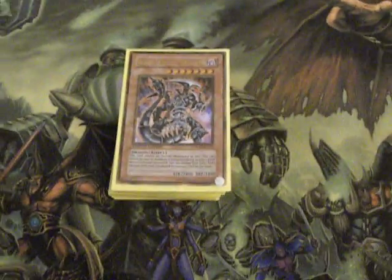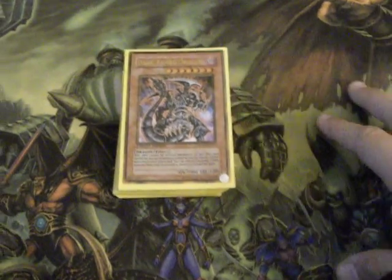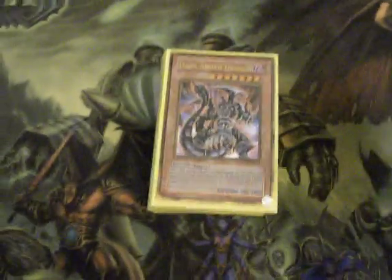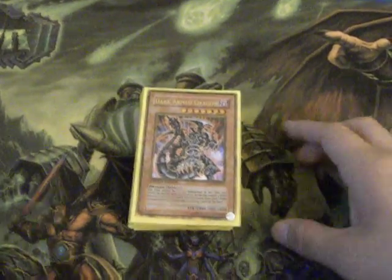Hello guys, this is Russ for Team Revolution, and this is the new deck I got. The Ojamas were already traded, and I was gonna make a dark deck and here it is. It's not that good, but it has the cards that I really need, although I'm missing some. I wanted to ask you guys what I should replace or take out.